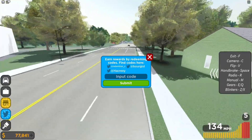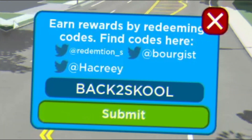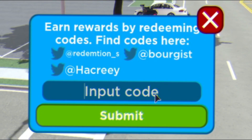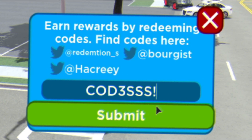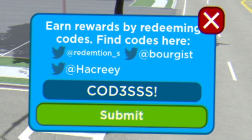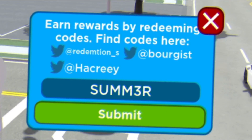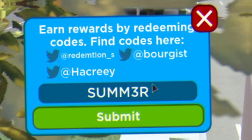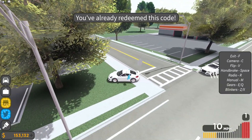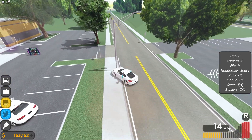The first code today is going to be 'back to school' — redeem that one and click submit. That will give you guys 75,000 cash. Next we have the code 'codes' — if it's free, redeem that one, though I've already redeemed it. We have the code 'summer', which will give you guys a nice 2016 Porsche. And then we have the DMAT code. Those are currently all the working codes right now.